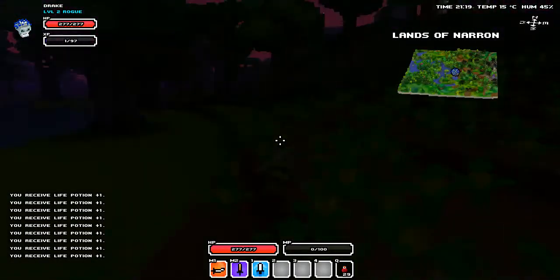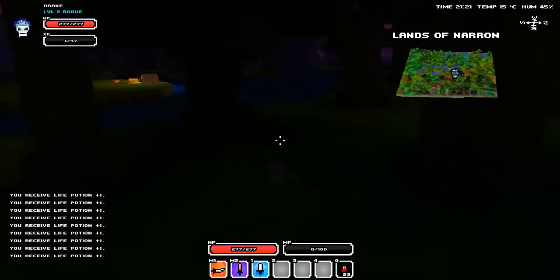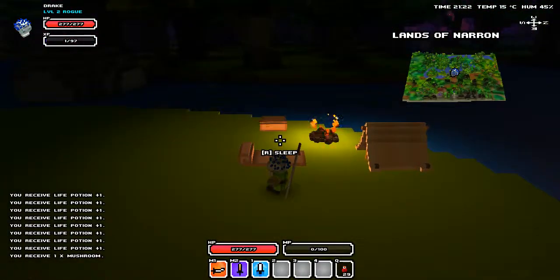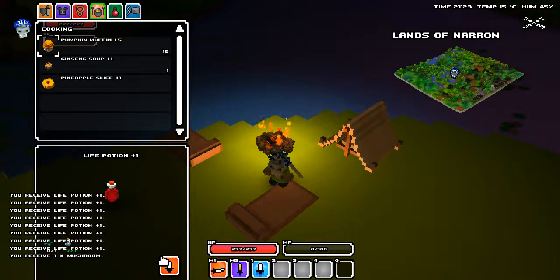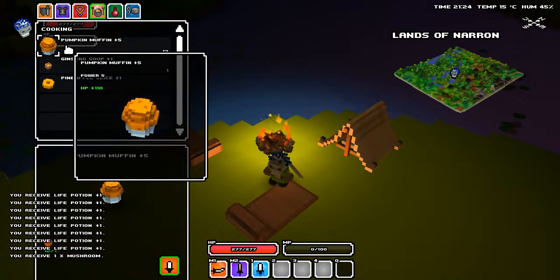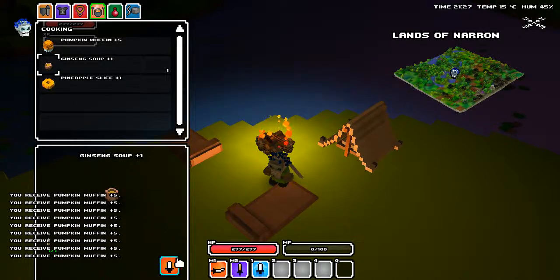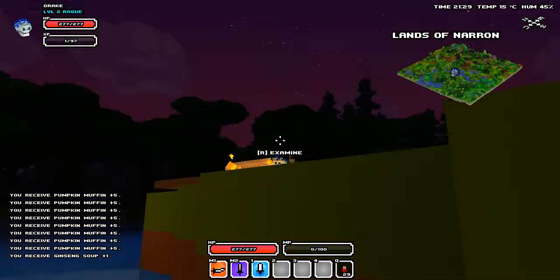That bark beetle is going to totally kick our butt if we try to get him. But I really want to get to that campfire. So here we are at this campsite. I am going to examine the fire here, and by examining the fire it allows us to pull up our cooking menu. Let's turn those pumpkins into muffins - pumpkin muffins! We're going to make some ginseng soup and turn these pineapple slices - they've already been made.